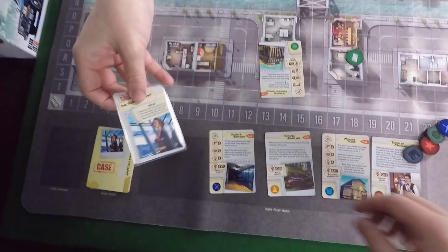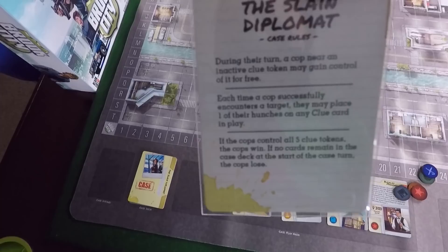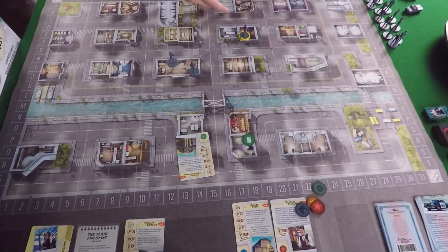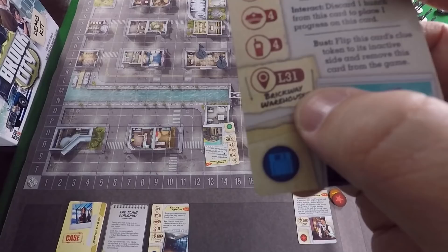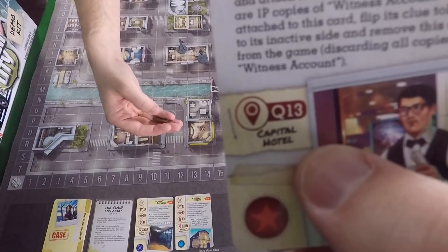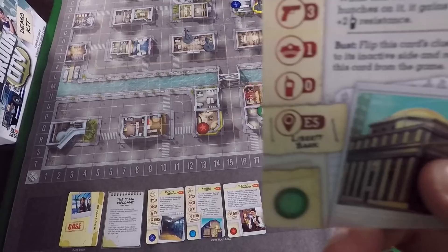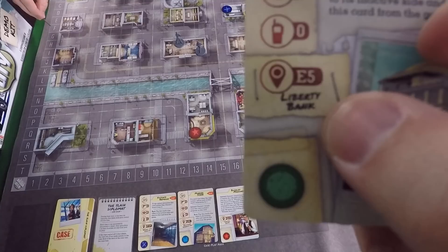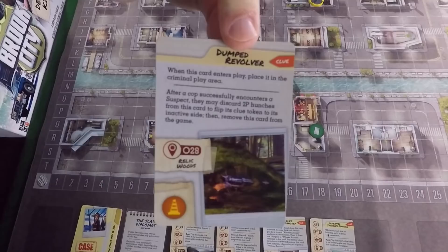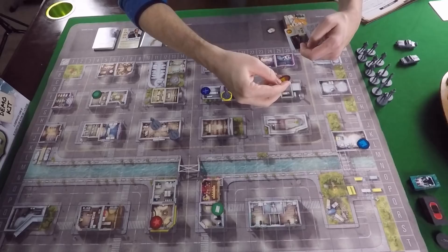After setup you flip the card over to the special rules side. We have: the victim's remains - the blue token - going active side up on F17 in the morgue; the murder scene - a computer disk - going to L31 at the warehouses; the Buckles Mahoney witness - the red star - appearing at Q13 at the Capital Hotel; and the disrupted syndicate funding event - the green token - at E5, Liberty Bank.